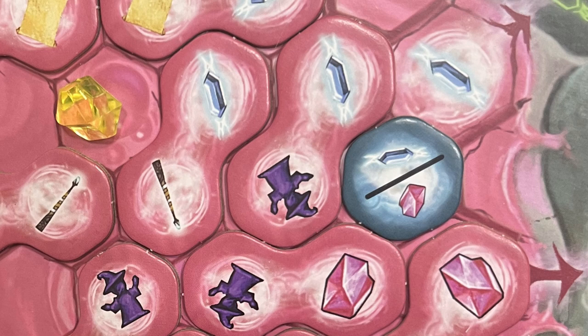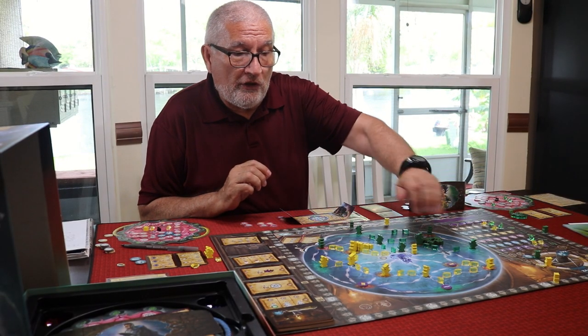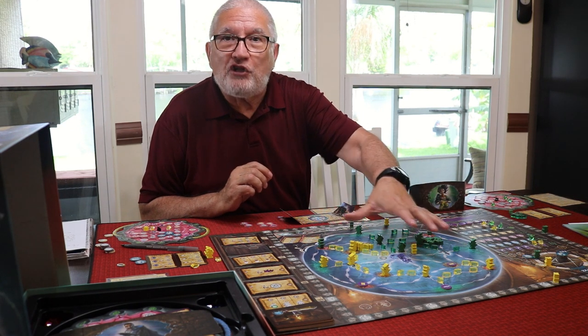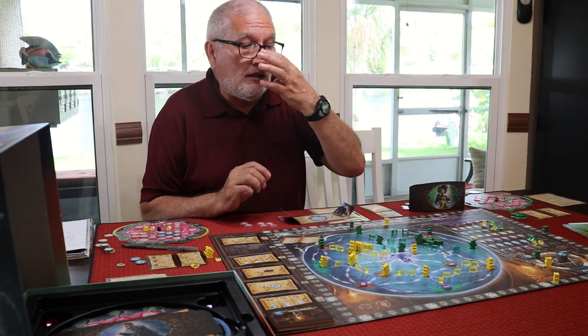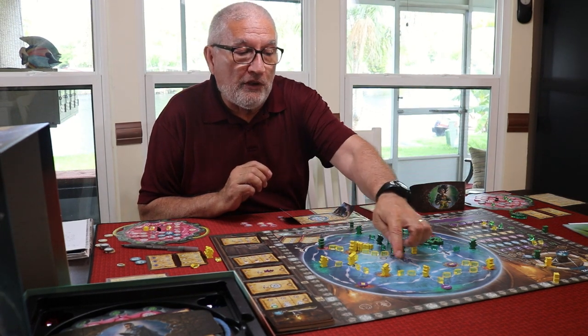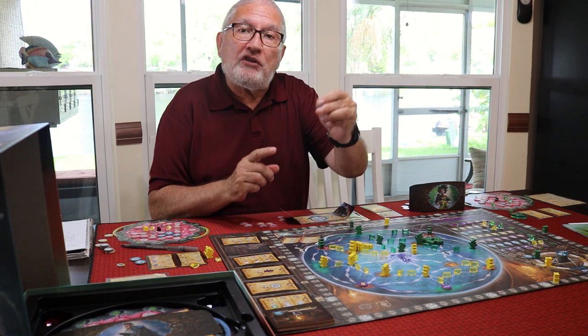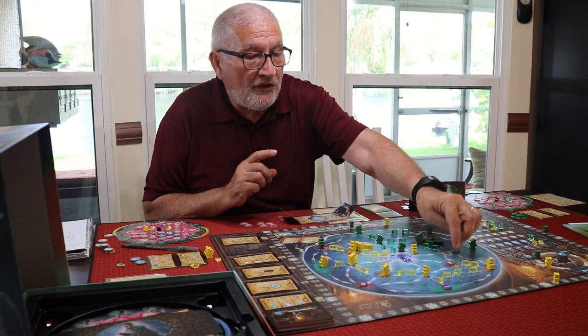The idea is we're in this witch business to energize and re-energize this crystal ball — that's what we're doing in the central part of the board. Network building with our energy cubes is one of the actions you take, and moving these witches to pick up these tokens gives you an additional action, plus on the back they're worth two points.